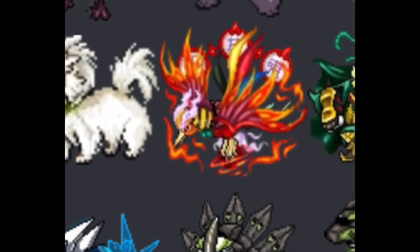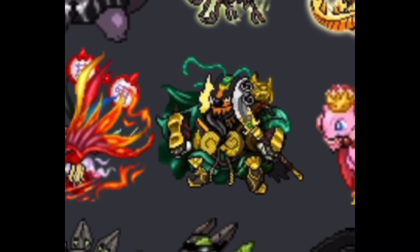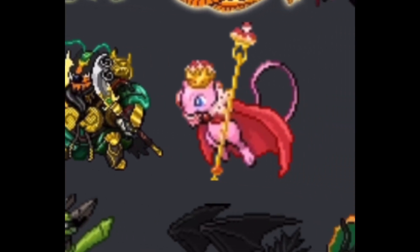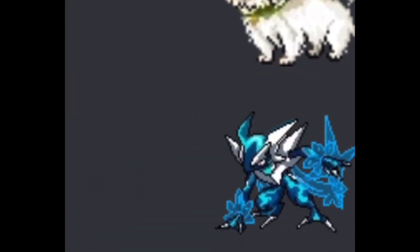It looks like a Moltres — I like the Moltres a lot, especially the color schemes. The Emboar — I kind of like the Emboar, it's just that the green armor or the cape on the left are a bit too overdone in my opinion. The Mew looks pretty pretty cool — I like it, the royal Mew.